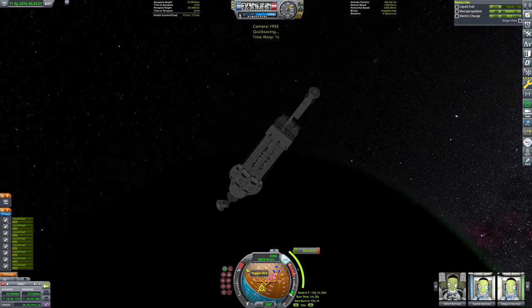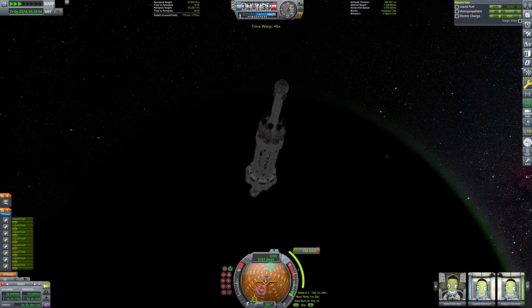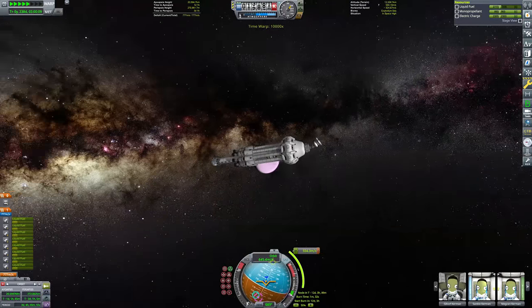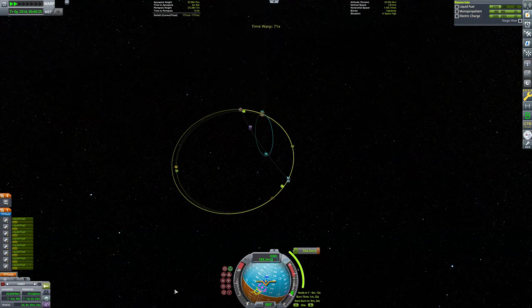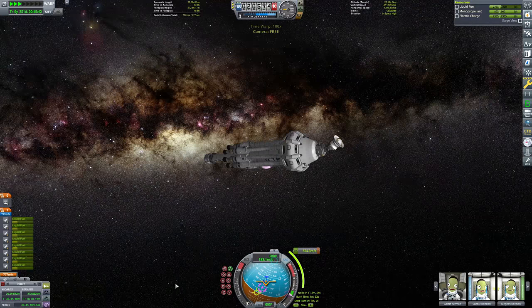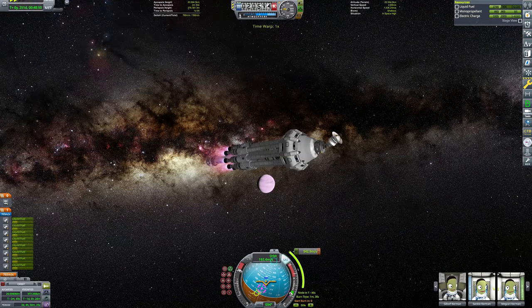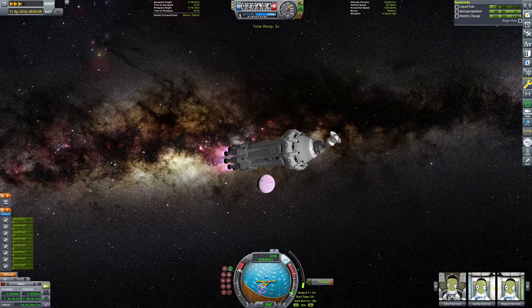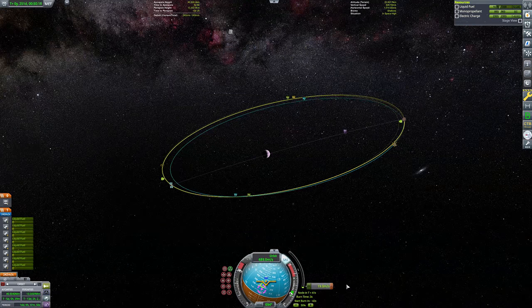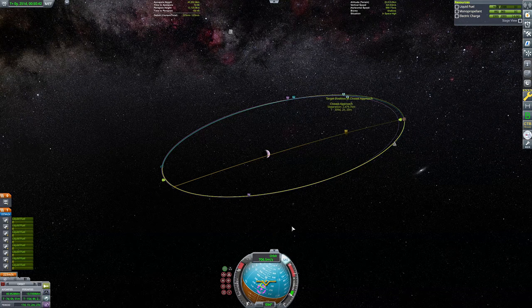I matched my orbit as close to Gilly's as possible using the maneuver node and from there messed around with the nodes a bit to get a Gilly encounter. We can time warp to that point. This has been far too incoherent and too much of a mess to be considered anything close to a tutorial — so search up Matlown Low Tech to Gilly if you want a Gilly tutorial. This is just for funsies.